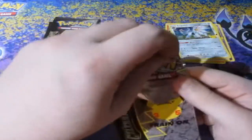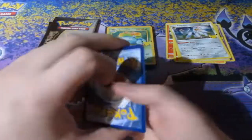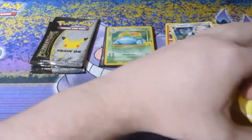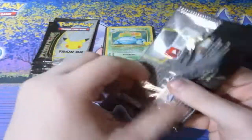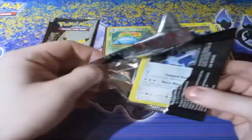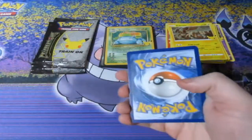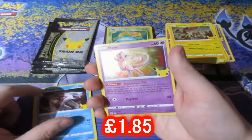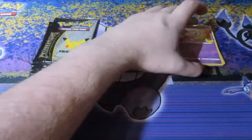Cosmog, Cosmoem, Solgaleo, Zekrom — that was a dud. Dialga, Palkia — hey, we get the Mew! That's nice. And a Ho-Oh. As you guys know, the Mew is the best card out of the standard holos. Two packs left.